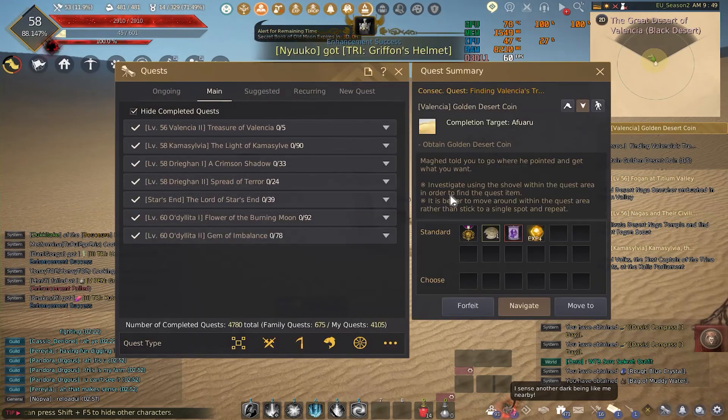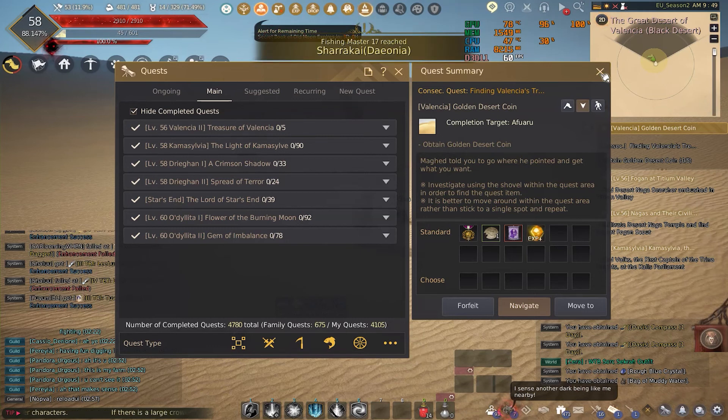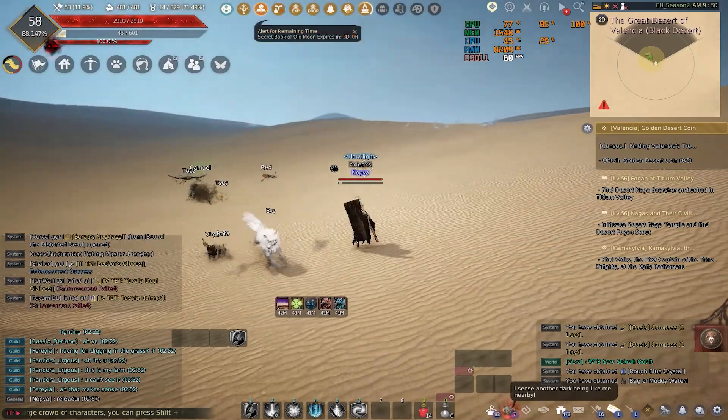Hi guys! This time we are gonna do the quest called Valencia's Gold and Desert Coin. It's a quest chain of finding Valencia's treasure.